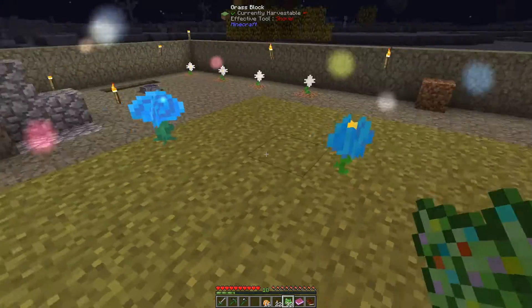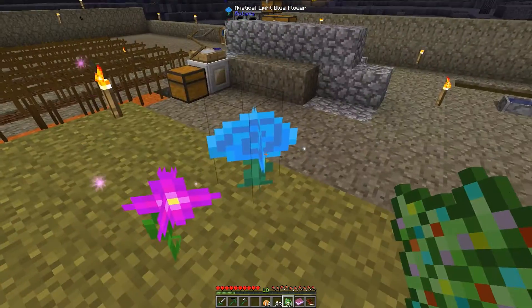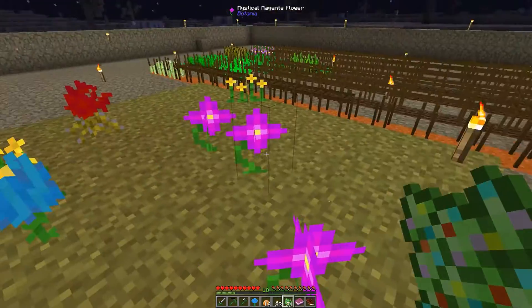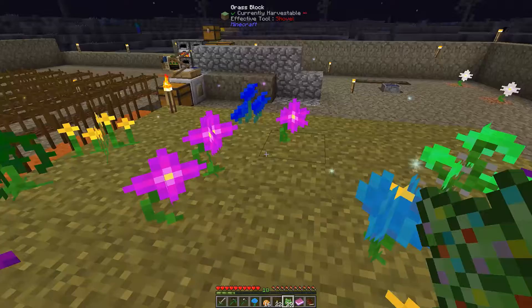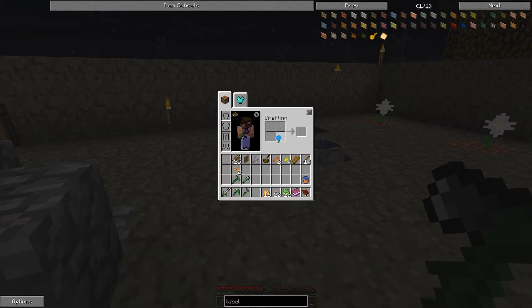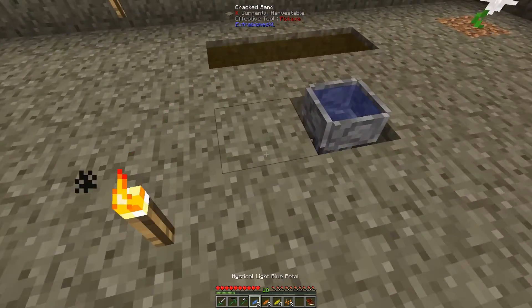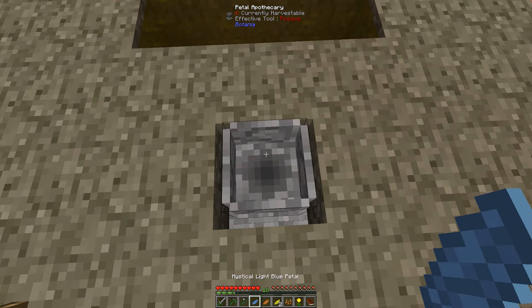In the meantime, I'm going to try to get my blue flower. Remember in the beginning of the episode I needed this light blue flower. And let's see if we can get another one. So we prepare it — the light blue flower, the seeds. And let's do that: light blue, orange, yellow, yellow, and seeds. And here we go.